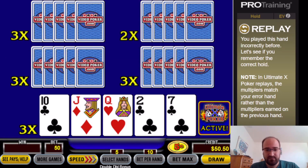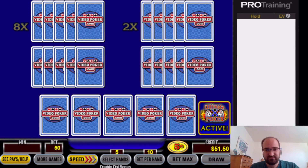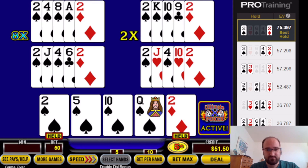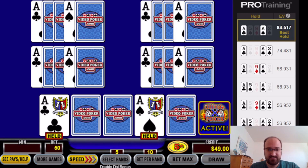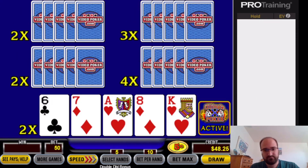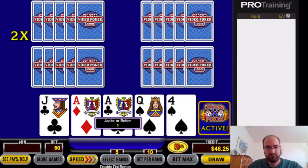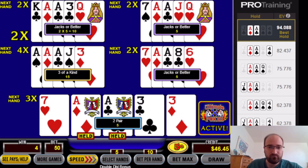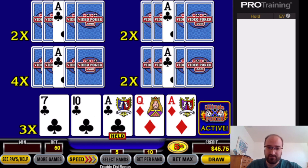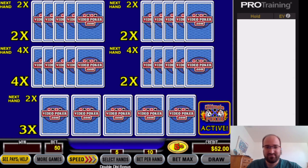Dynamic replay — another instance of the ten-jack-queen. Pair of deuces — nothing. Pair of aces. Ace and king suited. Pair of aces, pair of aces again — pair of aces. It's always good in this game to get winning hands on the deal so you can get those multipliers.